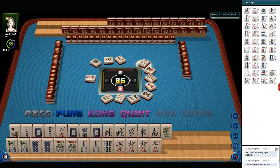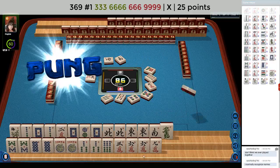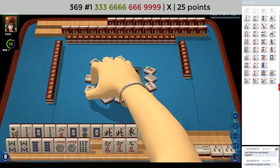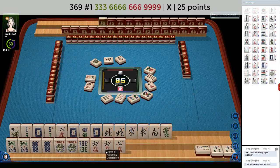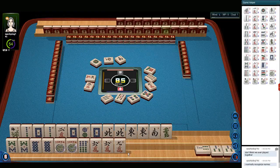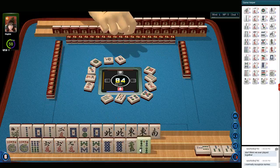Three, six, six, nine — we have no gaps. Let's go ahead and Pong. So let's let this three crack go. Three characters. We have some building to do with our six, nine. But we have jokers. Three dots. That green dragon can probably go.